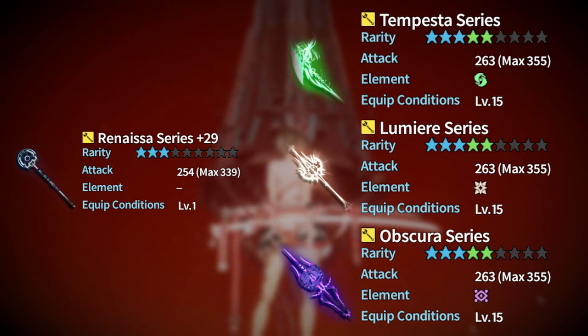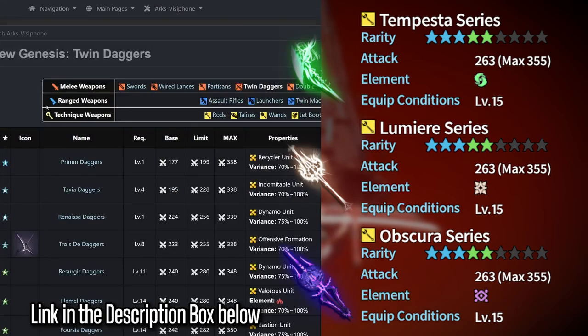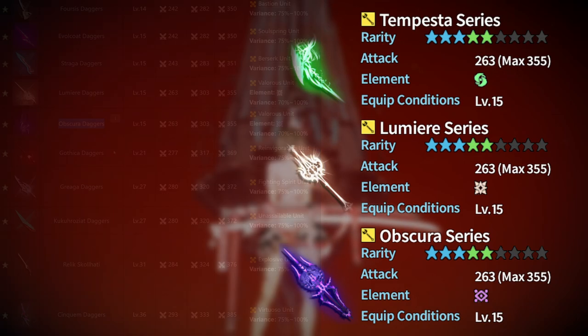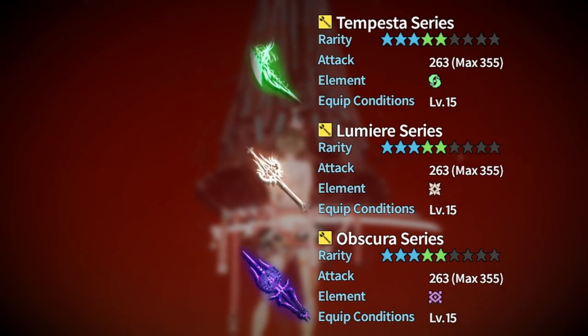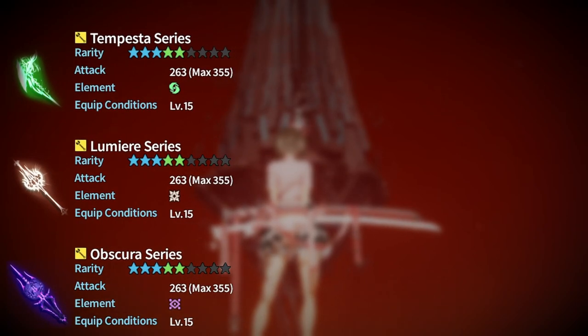Depending on the class you play, this may be an incredibly expensive weapon since these were seasonal exclusives — there's no way to drop them in the game anymore. If that's the case, you can opt into limit breaking your Renisa weapon and enhancing that to plus 40 for some additional attack power. For those elemental series weapons, go ahead and use the Arx Viziphone website to identify what weapon series are available for the weapon that you are using. I will leave a link down below to that Arx Viziphone website.